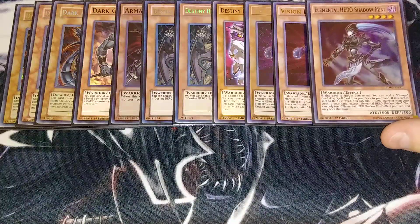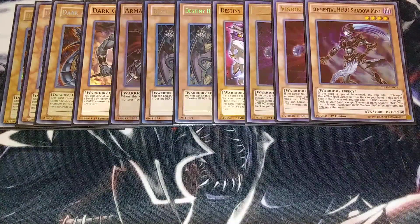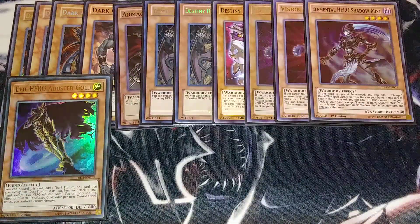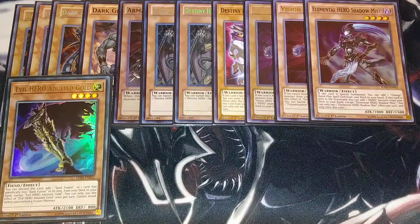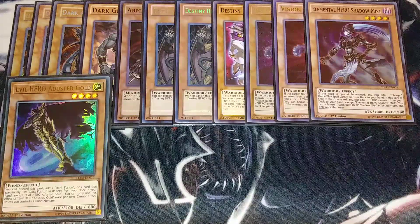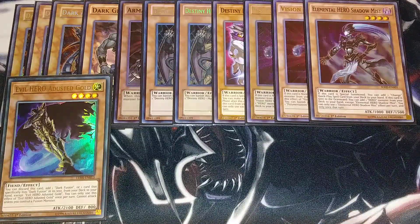We then play a single copy of Elemental Hero Shadow Mist. This is the card that you're usually going to send to the graveyard off Vision Hero Vion to be able to search a hero from your deck to your hand, which is really helpful — like a copy of Evil Hero Adusted Gold. You do play a single Adusted Gold, because you can discard this card from your hand to add a Dark Fusion from your deck to your hand, and it helps you go into your copy of Malicious Bane. Malicious Bane is probably the most consistent card in this entire deck — all you have to do is normal summon Armageddon Knight, send Shadow Mist to the graveyard, search Adusted Gold, discard Adusted Gold, grab Dark Calling, and then you pretty much have a Malicious Bane once you get a Dark Monster that's level 5 or higher in your graveyard to banish, which is really easy to do.